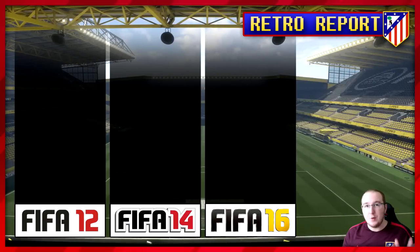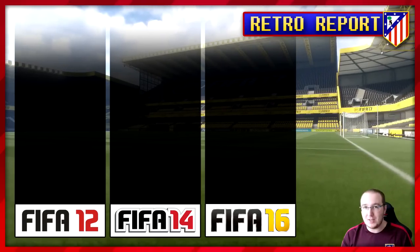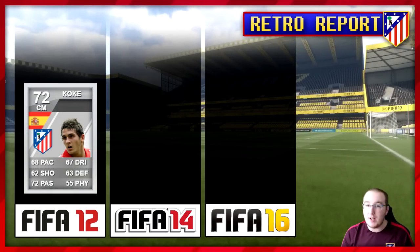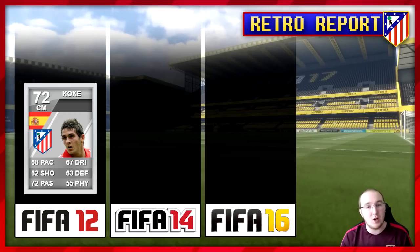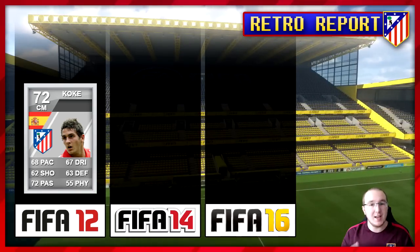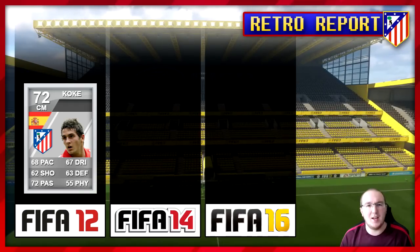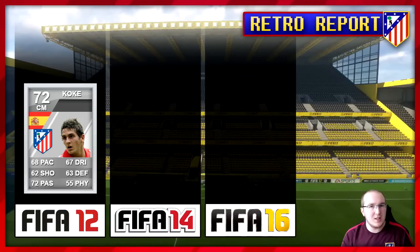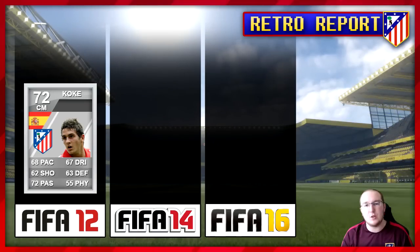Now it's time for the retro report and today we're looking at Koke - he's a legend at this club, been there for so long. This is his FIFA 12 card, 72 rated - so he was a silver. 68 pace, 62 shooting, 72 passing, 67 dribbling, 63 defending, 55 physical. He's actually very well rounded but not particularly fantastic in any area. His passing is slightly above average but being 72 rated overall, it's not a very good card.